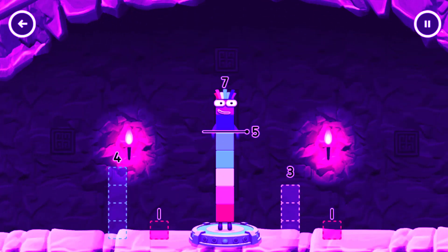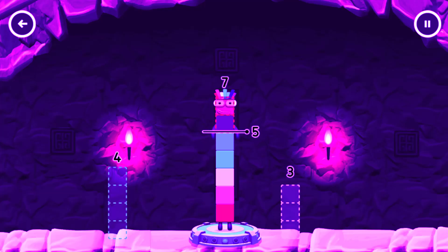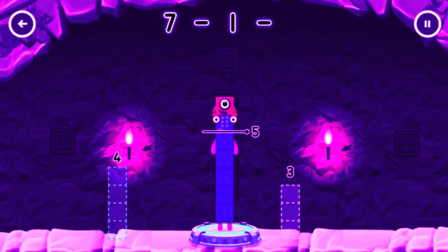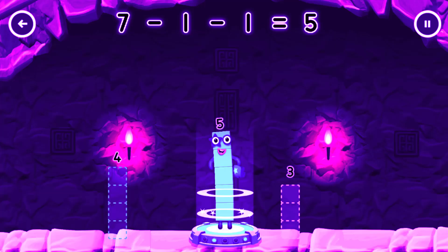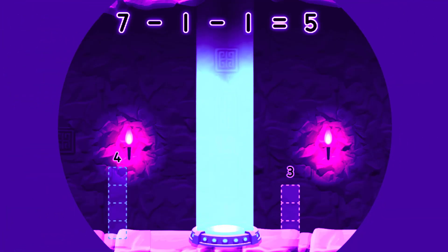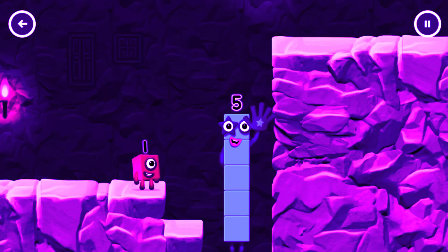Take number blocks away from 7 to leave 5. 3. Have another go. 7 minus 1, minus 1, equals 5. High 5! Yes, you got it!